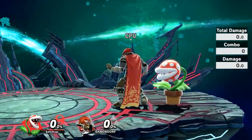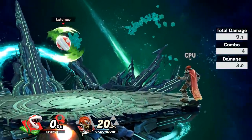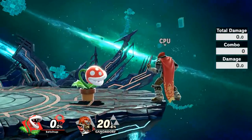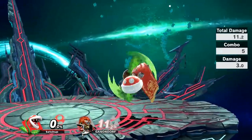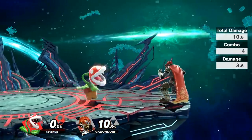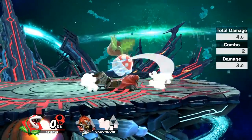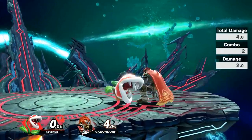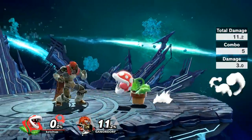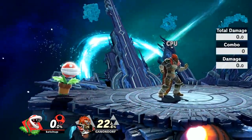Neutral air is going to be your main out-of-shield option and an aerial you'll be using quite a bit. Even neutral air out of a full hop — you have to land out of the full hop because the move lasts way too long. Neutral air doesn't really give you any true combos, but you can land it quickly and mash jab if you don't land the finisher, go for grab, up air, or down tilt. Most of the time you're going to use neutral air to get out of problems. All of the aerials have a lot of lag, and it's pretty disappointing.